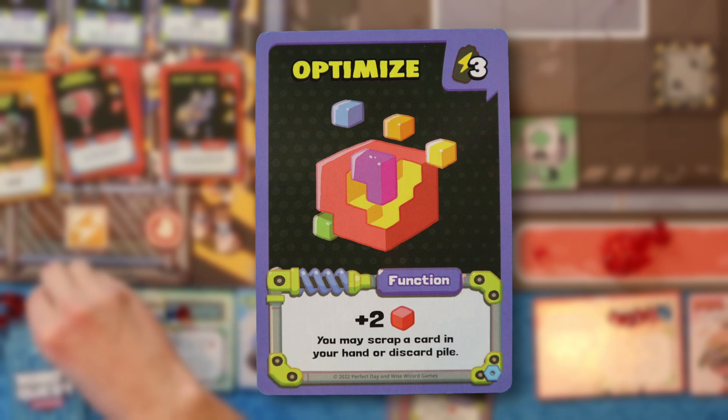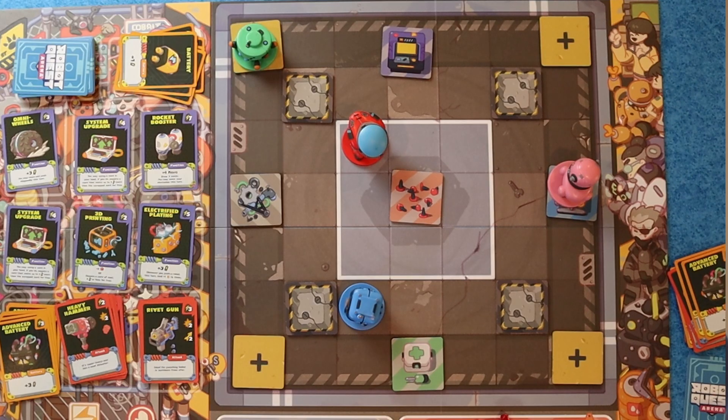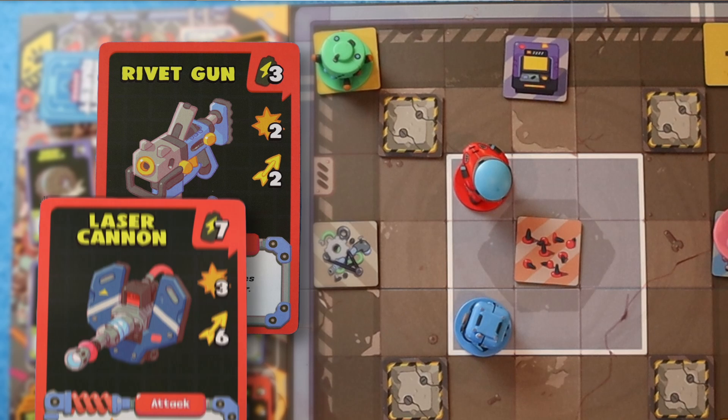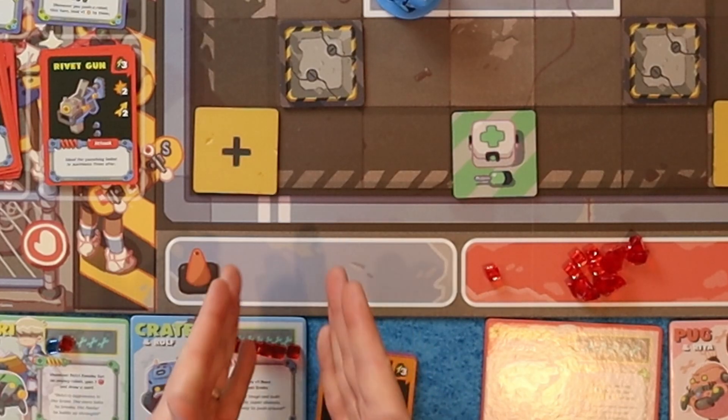Optimize — gain two victory points, scrap a card in my discard pile. Batteries are not worth points, so we don't lose anything there. I could hit Strider with range two and Laser Cannon. That's the most points, so we're going to move up one, Rivet Gun for two, and Laser Cannon for three — and that will be the last thing. I have a couple batteries left, but there's no other way to earn points. That's the end of my turn. It passes to Abby's turn — she tries to respawn but she cannot. So that ends the game.